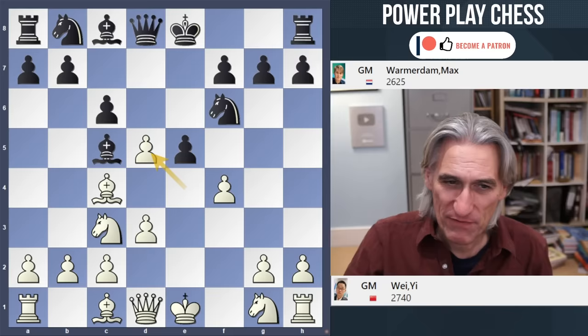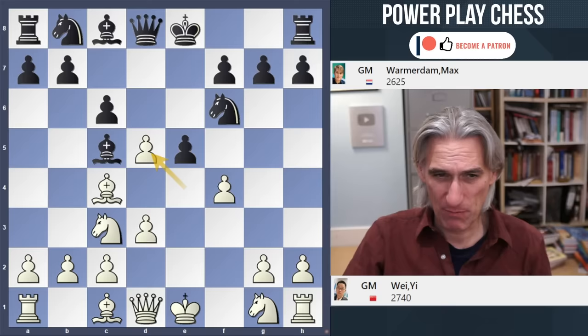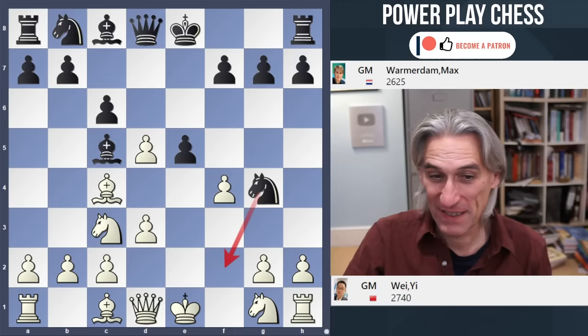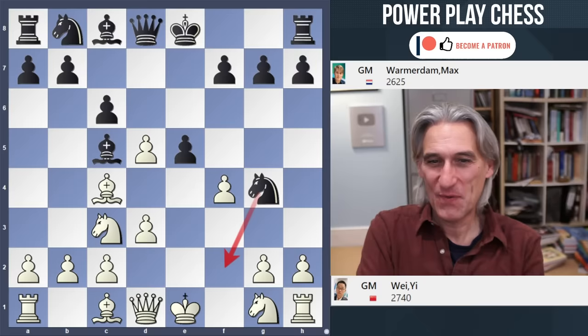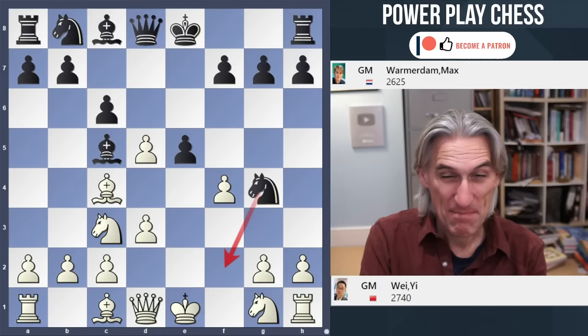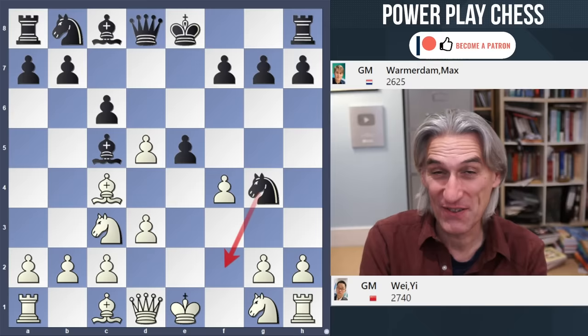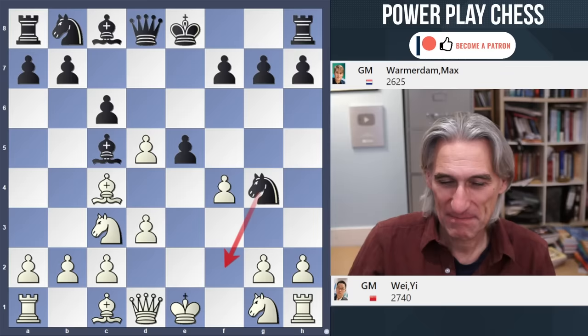Pawn takes pawn. And if pawn takes pawn, then Bishop b5 check — probably okay for black, but knight g4 is more critical. This is just going for a material grab, looking to play knight f2. And at this moment, Wei Yi thought for around about 50 minutes — a massive think. Because if he's going to give up material, he has to be pretty certain he's going to get something for it.